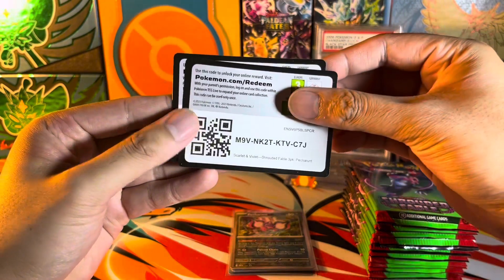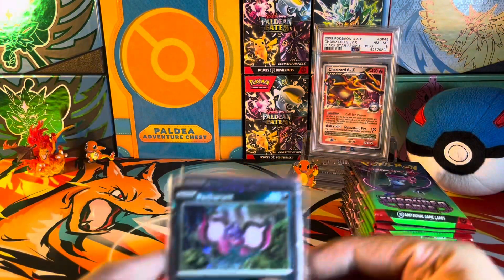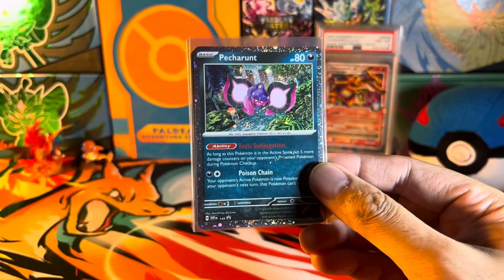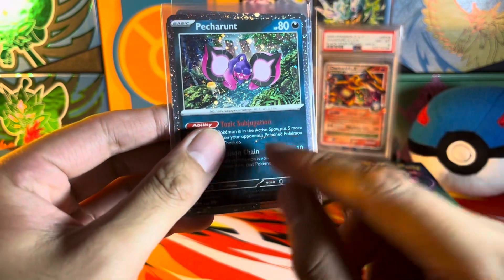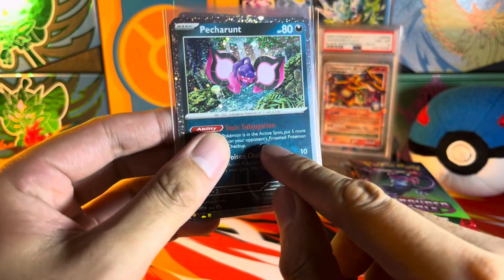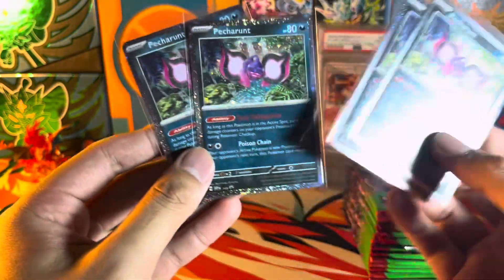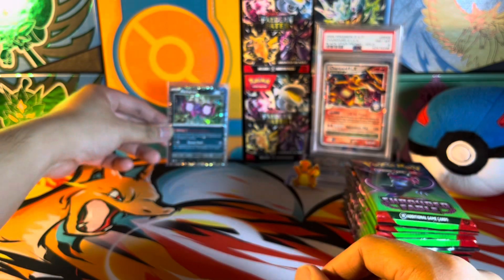Second, third, and fourth — feel free to pause the video if you didn't catch that. And here is the Petorunt Cosmo Hollow promo. As you can see, this one has a little bit of an error with the holo slash right here. Pretty cool — that's four of them right here. Super shiny, love it. Put these guys in the back.